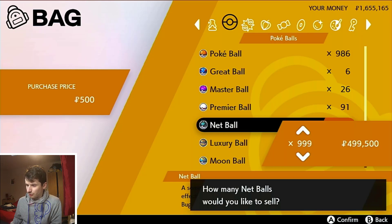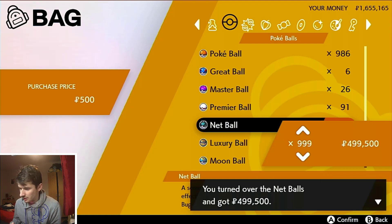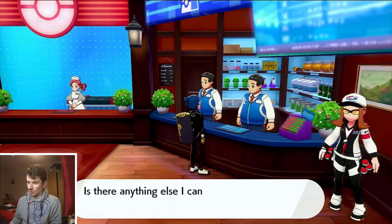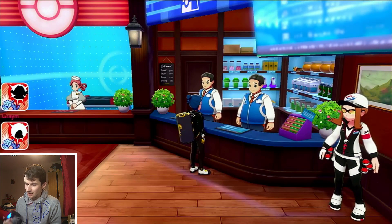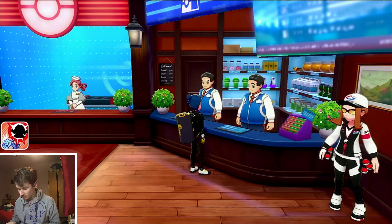Every time you get 999 of them you can sell them for just under half a million. Going down to the Net Balls — there we go: 499,500 coins. That adds to the 1.5 million I already had, so now I've got 2.1 million Pokémon coins. That is basically the quickest and easiest way of doing it.